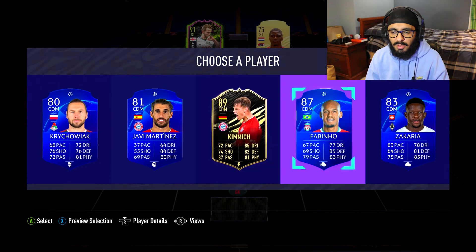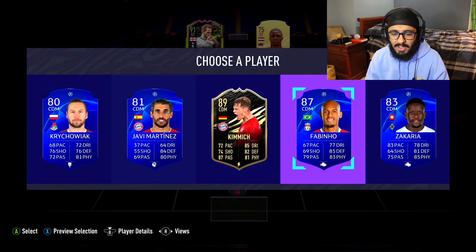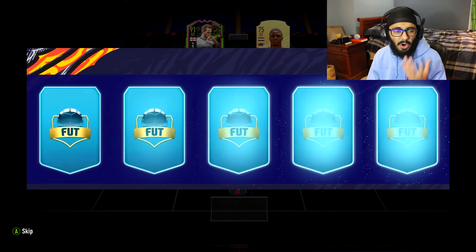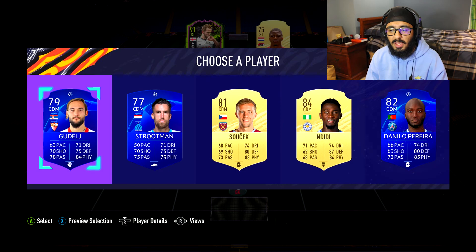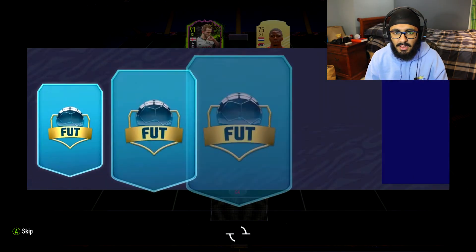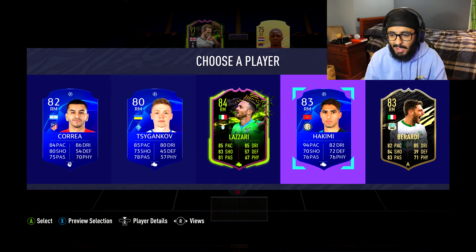What are these choices? I'll take Fabinho because he links into Harry Kane, but give me some star-level players, give me some of the new cards that are in the game - I want to try some of them out. We'll take Wilfred Ndidi next to Fabinho - that's a solid center back pairing, I don't mind that.